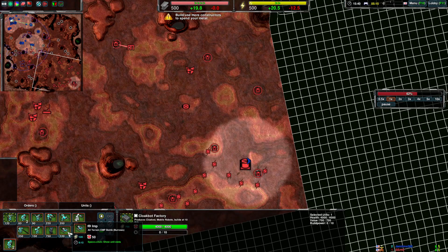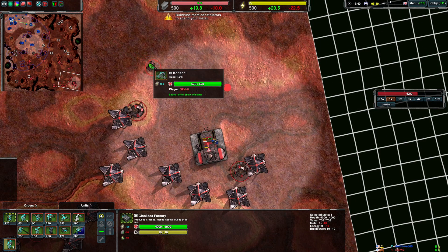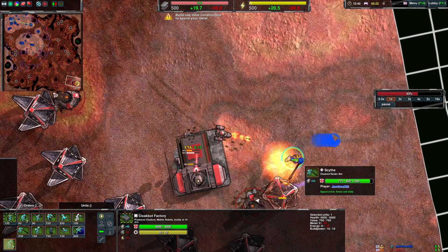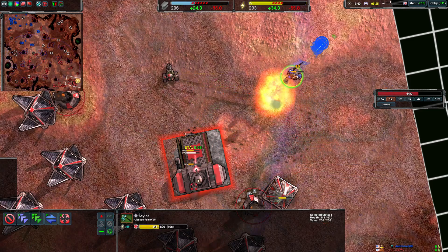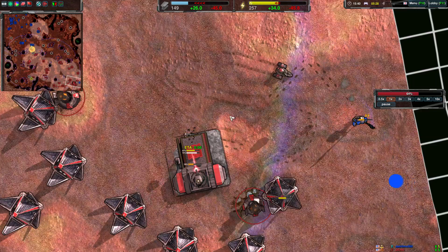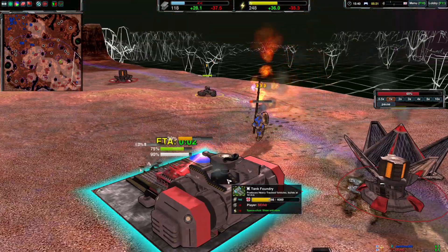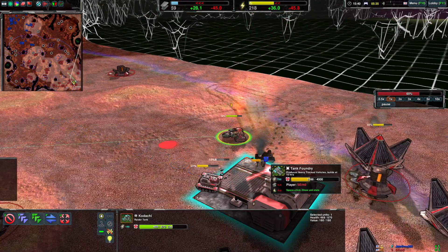Another defensive option is Imps. When the enemy has several Kodachis, Imps are one of the best ways to counter them. In this situation you're running away from the Kodachi and that's the wrong decision. You want to go around the factory and hide from the Kodachi behind it. You don't want to face the Kodachi on open ground.